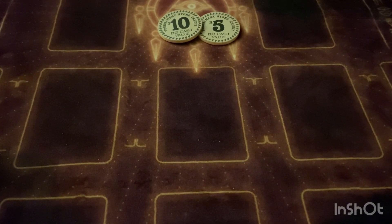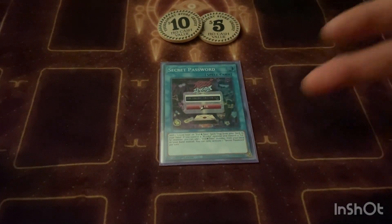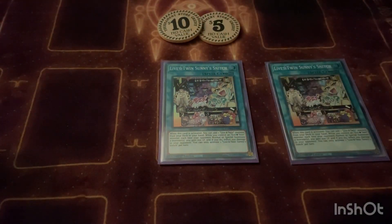Now some of the spells: we play one Secret Password, which lets you add another Live Twin spell or trap card. Normally we'll search out Live Twin Sunny Snitch — we play two of those. Basically what it does is lets us add one Live Twin monster to our hand, so it gets us our Blue, our Red, Frost — just gets that card we're missing into our hand.